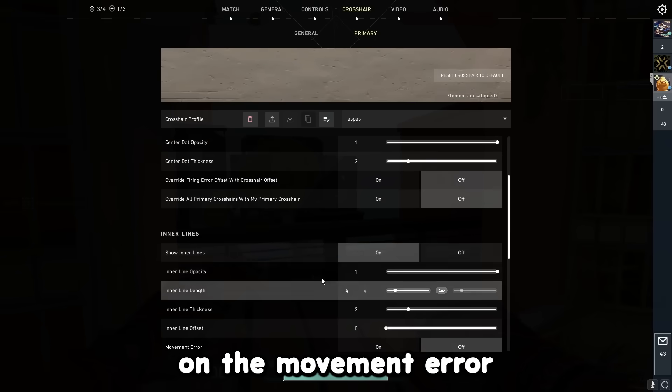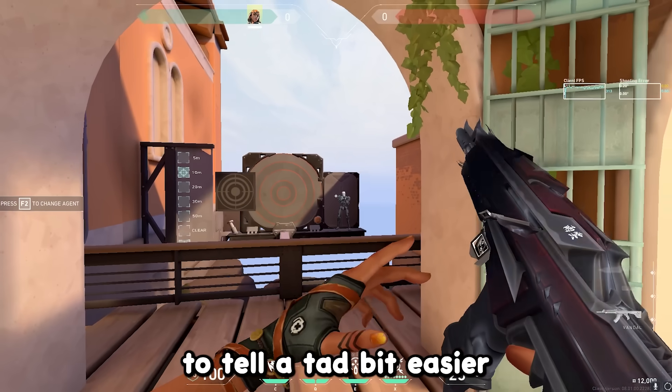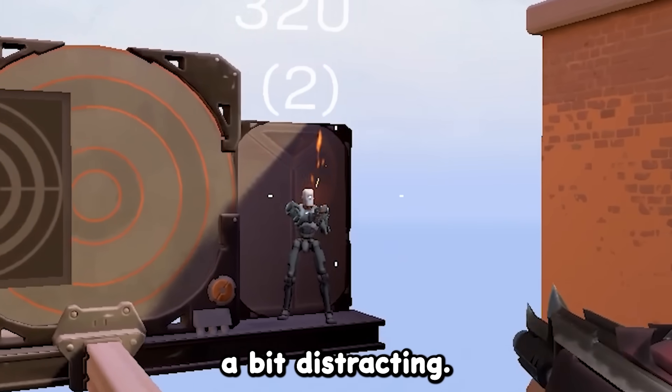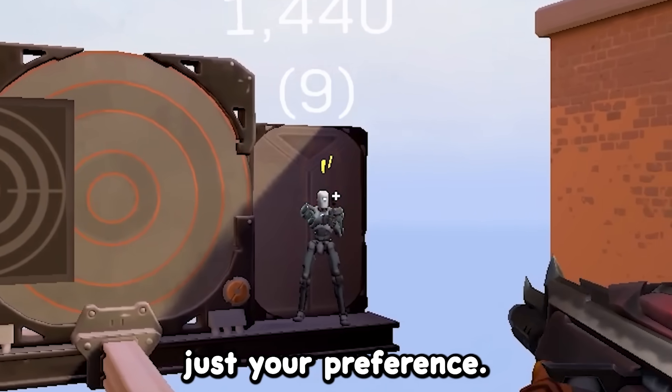This will visually tell you that you need to focus on your movement a bit more. You can also turn on the movement error in your crosshair settings if you prefer, as it lets you tell a bit easier when you're inaccurate due to bad movement — but I find it a bit distracting. Either setting will do the same job; it's just your preference.